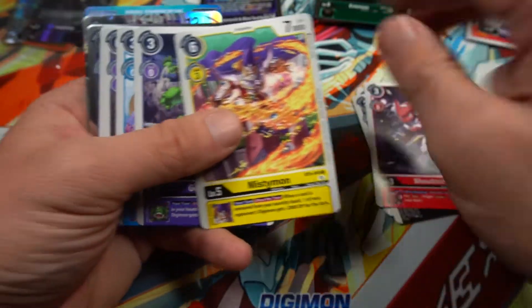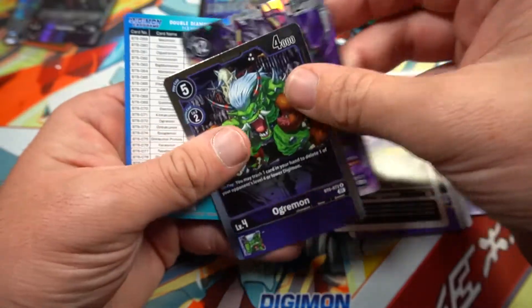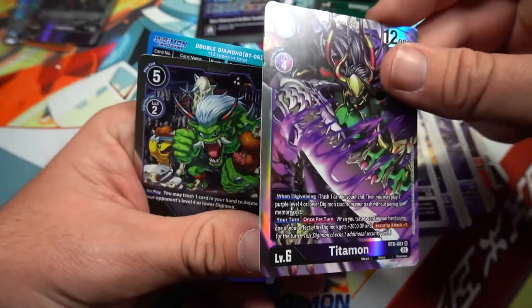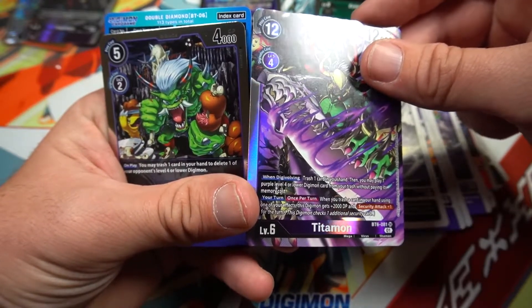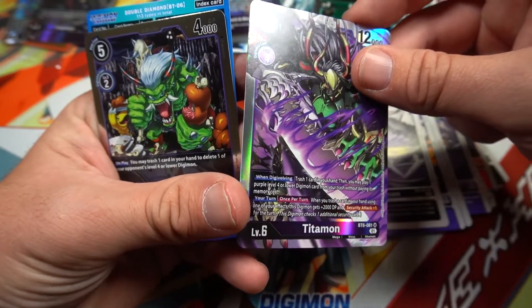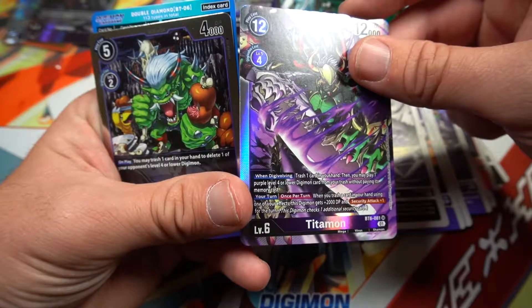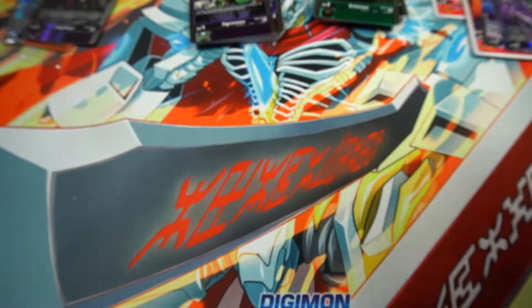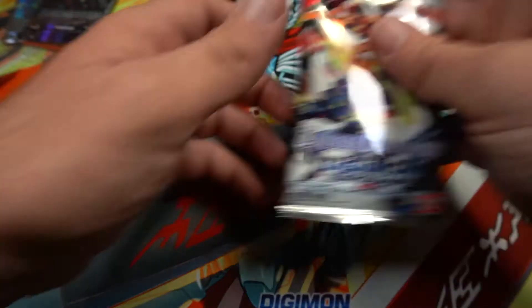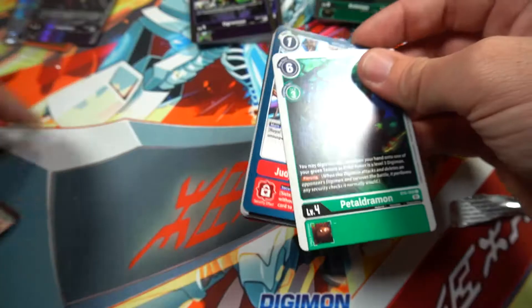Mistymon, Gabumon, Ogremon, and Titamon — is this a super rare? Yeah! Trash one card, then you may play one purple level four or lower Digimon card from your trash without paying memory cost. Once per turn, when you trash a card in your hand using one of your effects, this Digimon gets plus two thousand and security attack plus one. That could be good in purple decks. This was really a purple-themed booster box, not gonna lie.